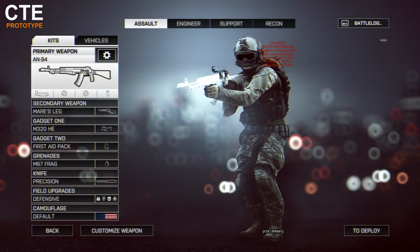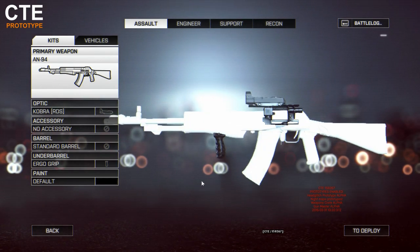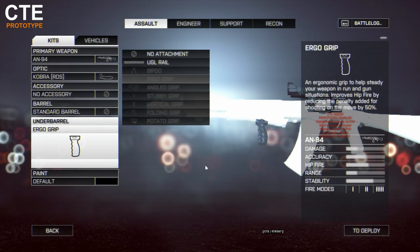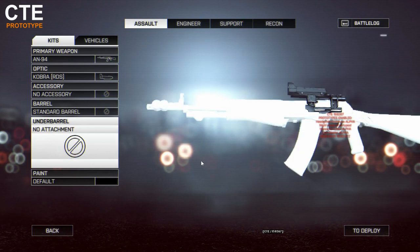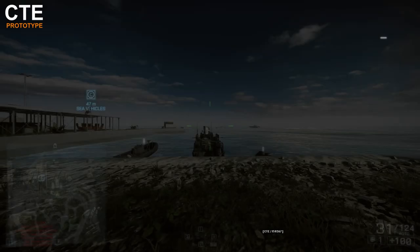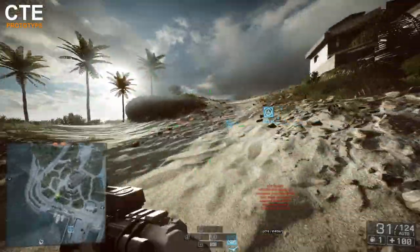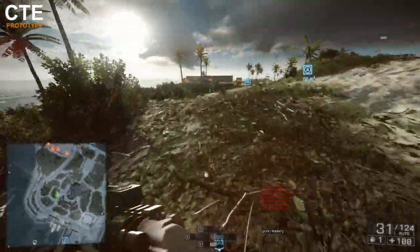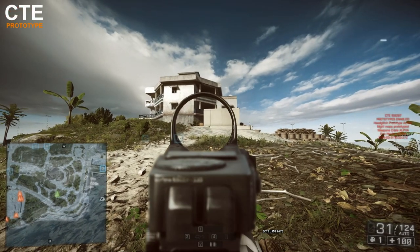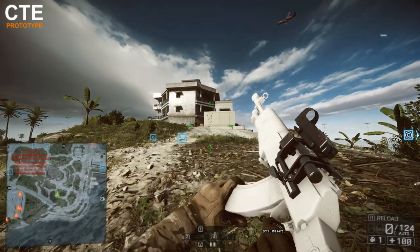First we're going to take a look at the AN-94. If you watched my recent video you'll know what it's like in Battlefield 3, and it's very similar in Battlefield 4 with a few subtle changes. It can use all the gadgets and attachments a standard assault rifle can, and for these tests it's bare except for a sight. I shoot from the same spot every time — a little bush exactly 25 meters from the wall — firing full auto without compensating at all, just letting the gun ride normally.